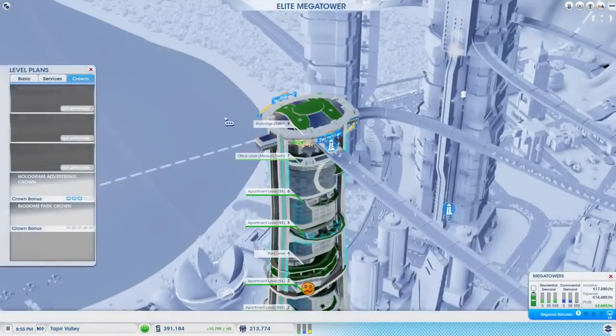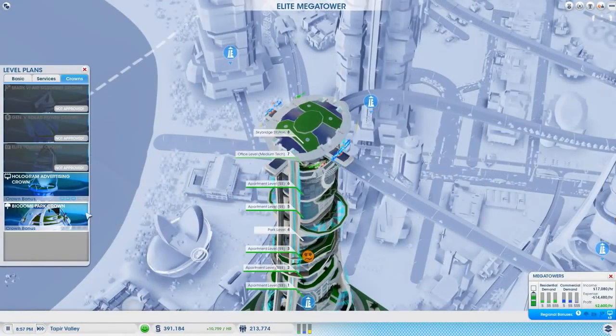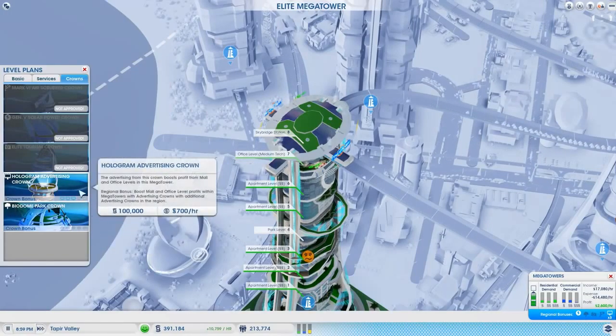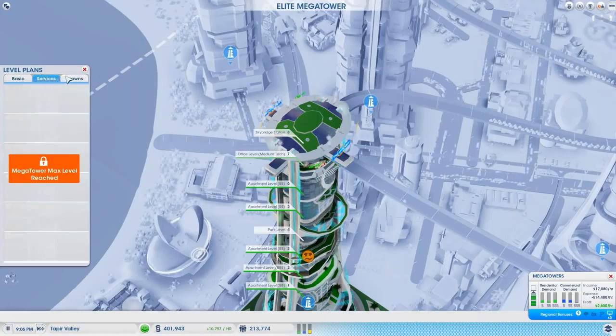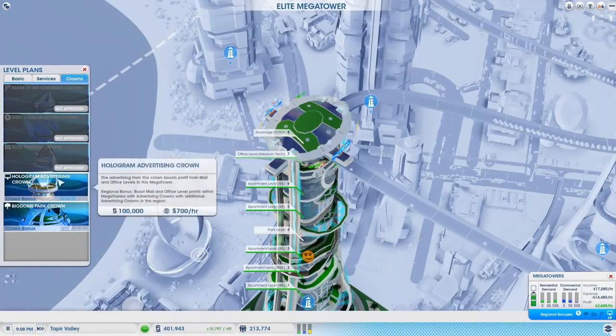What do I put on top of here? That's the big question. It's not a massive amount — could have like a park, or the hologram again. I'm not sure how it's gonna look. We've only got one office in there, but it will boost up the whole area and improve that as well. Let's do the hologram, I can always change it later.